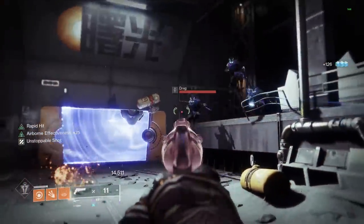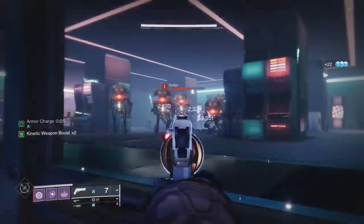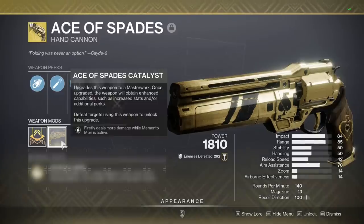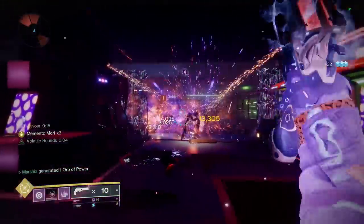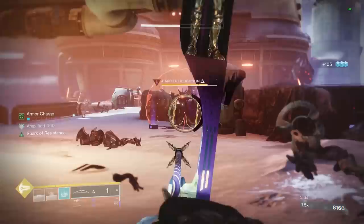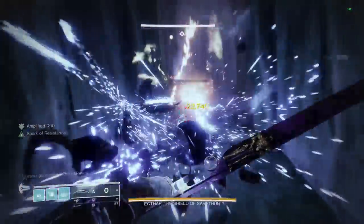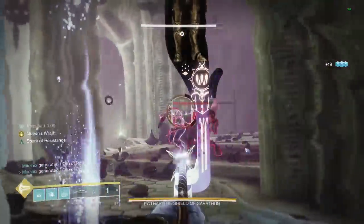Any kinetic weapon will work with this, but my two favorites are Ace of Spades and Wishender. Ace of Spades has Firefly, so you'll get double explosions, plus Memento Mori to increase the damage of each shot and the Firefly explosion. However, this is more for low end content since you can one shot everything with the double explosions. But if you want to use this in high level activities like GMs, you're better off using Wishender. This is a kinetic bow, so it can get the debuffs from Chromatic Fire, and it has built-in anti-barrier so you can easily deal with champions.